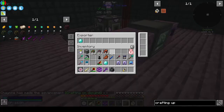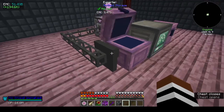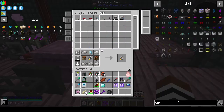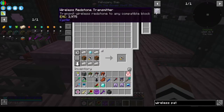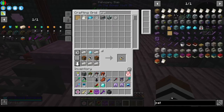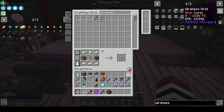Crafting on demand. You're going in. I should make the wireless pattern terminal because then I don't have to go back. Let's see - is there a wireless pattern? I thought there was. We have a wireless grid, wireless fluid, crafting grid, fluid grid.